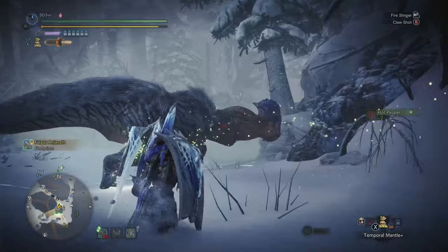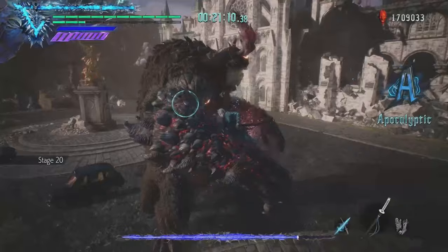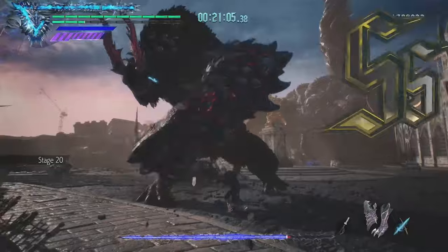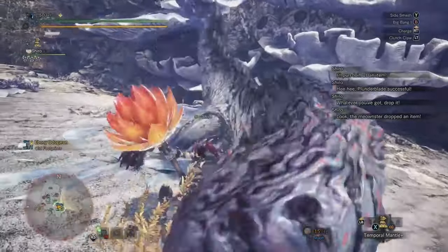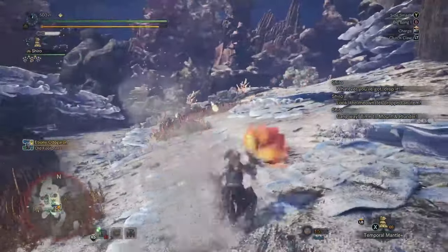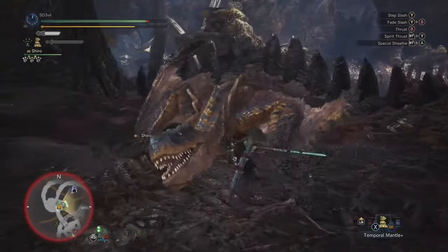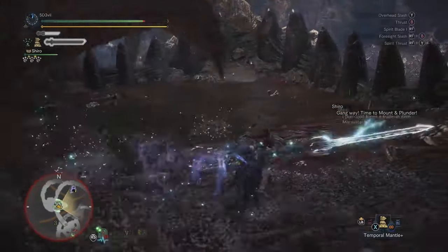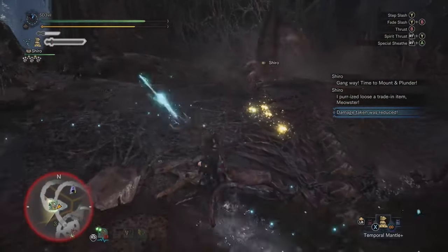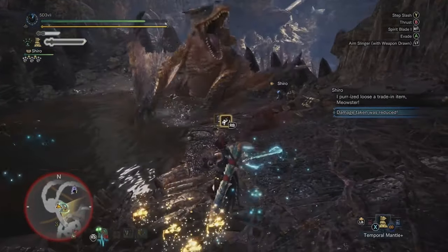Another thing I refuse to do is lock onto monsters. From other hack-and-slashes like Devil May Cry, I'd normally lock on to track movement without adjusting the camera. This should also work in Monster Hunter, right? Fighting these big boys and keeping track of their movements seems like a perfect call to lock on. For some reason, I found it's better not to. I feel more free to direct my attacks when I'm not locking on, and I just don't like how the camera moves with the target — instead of fighting the monster, I'm fighting the camera.